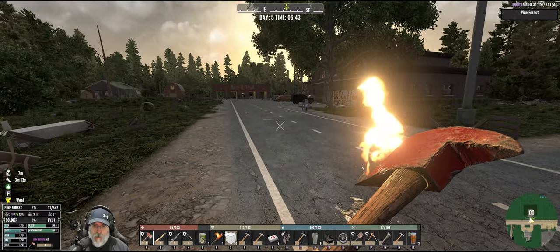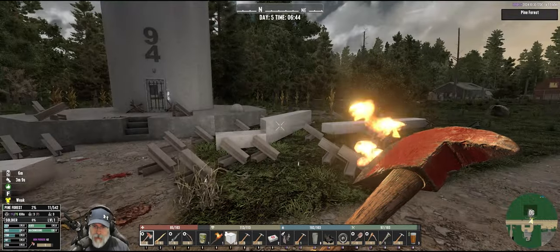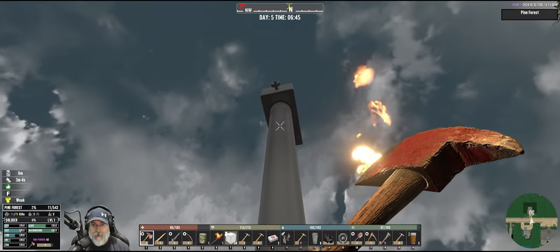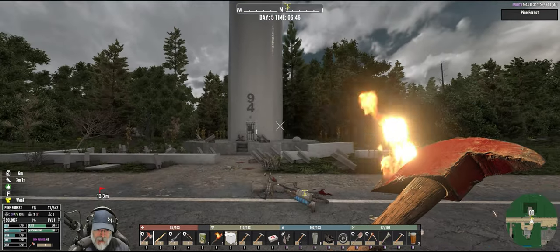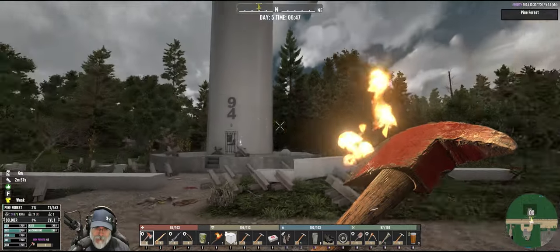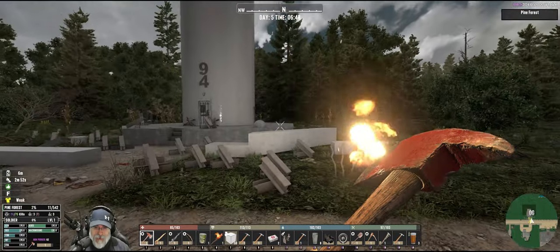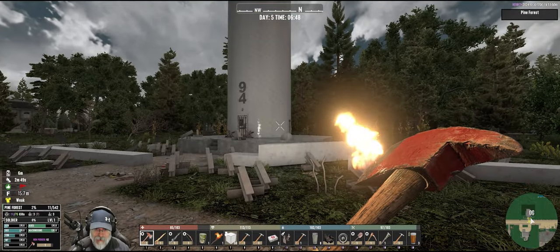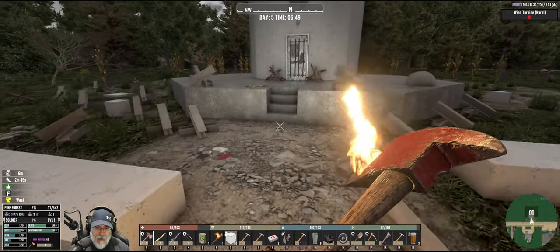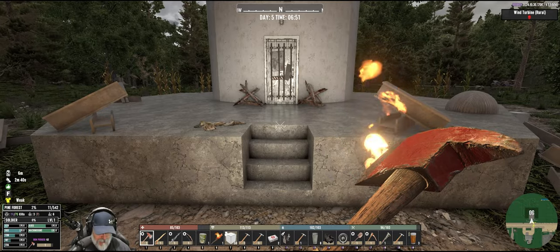Welcome back everybody to Seven Days to Die with the Rebirth Overhaul and the Purge Scenario. I'm the Pirate Ochi, and in this episode we're going to start off by testing if we can jump off the top of the white tower here. With the lighting it's kind of more like the gray tower right now. We want to see if we can basically give ourselves a way to escape in case this base gets attacked. If you didn't see the last episode, I made the decision to move here because this place is just amazing.